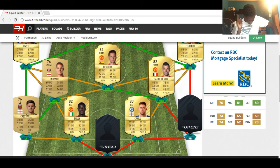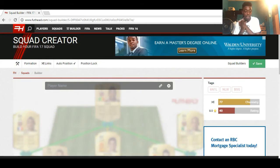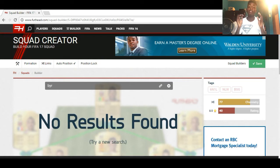And for this right back spot — this right back goes by the name of Byron. He's young with good balance, good agility, good speed, good physical, and good dribbling for a right back. Wow.